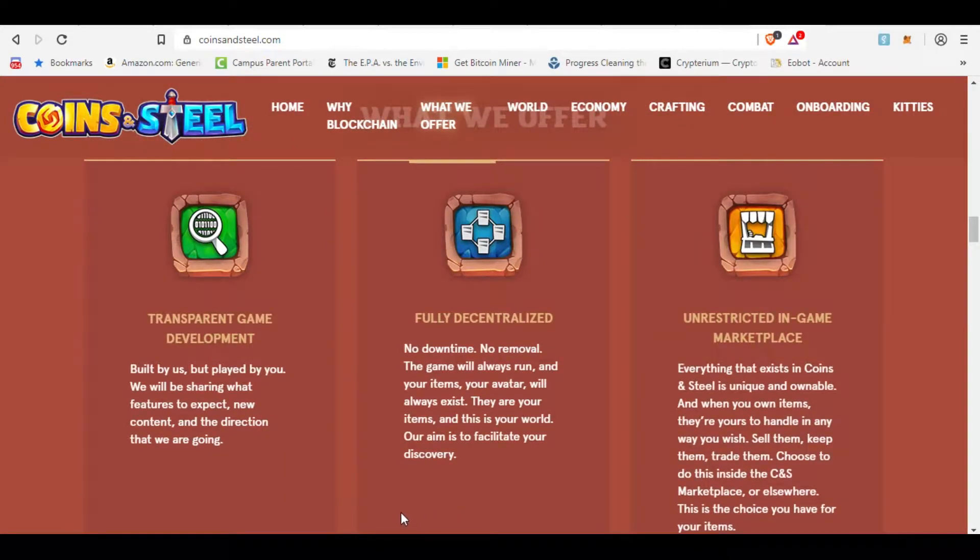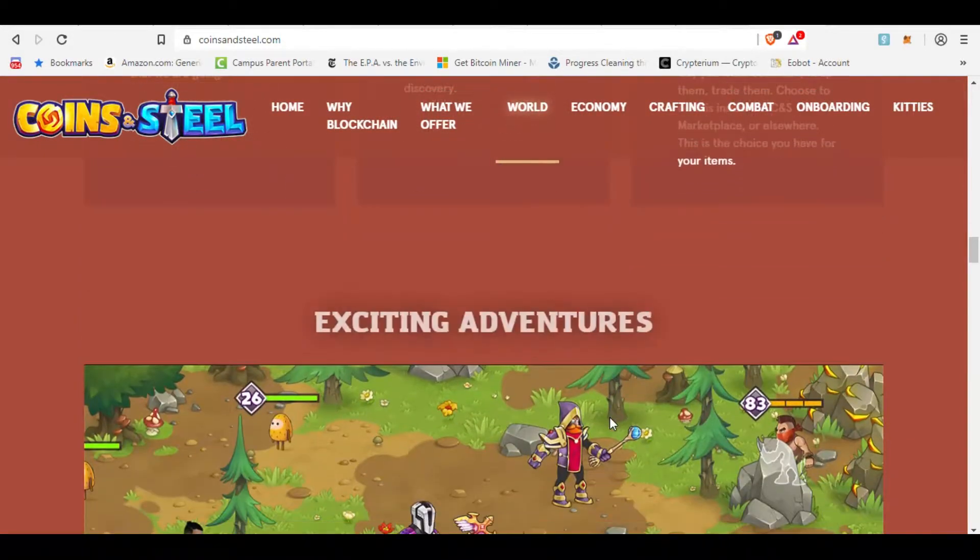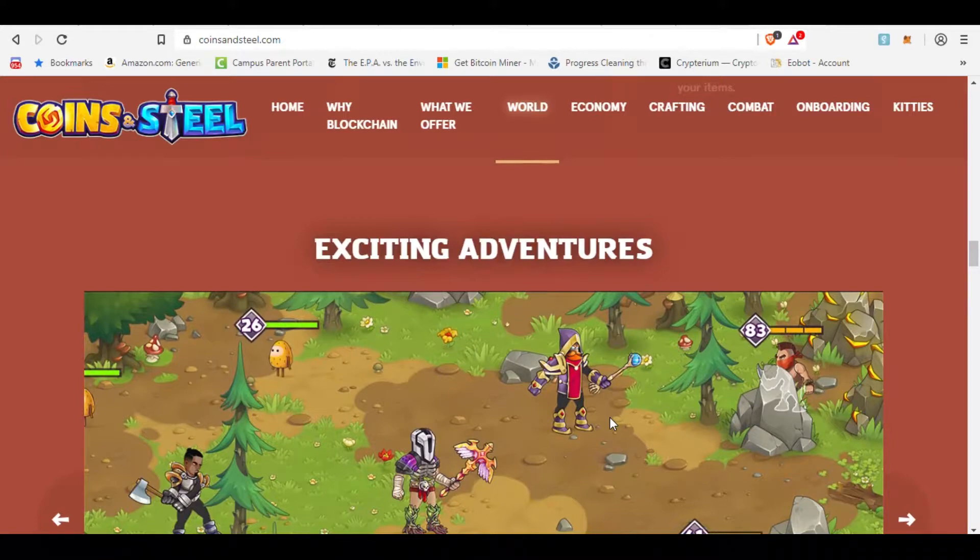It's going to have transparent game development — built by them, played by you, active development so you can see how they're working on it, fully decentralized built on the Loom network. No downtimes, no removal because it's on the blockchain, and an unrestricted in-game marketplace. Everything that you own is yours — it is a blockchain token, a crypto token, and it goes into your wallet, it's not part of their game, and you keep it forever.